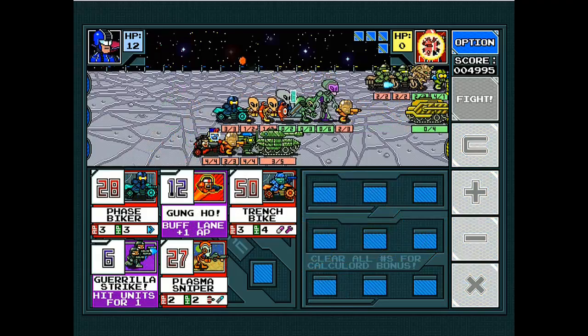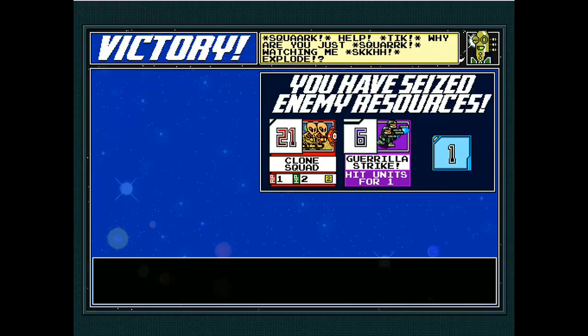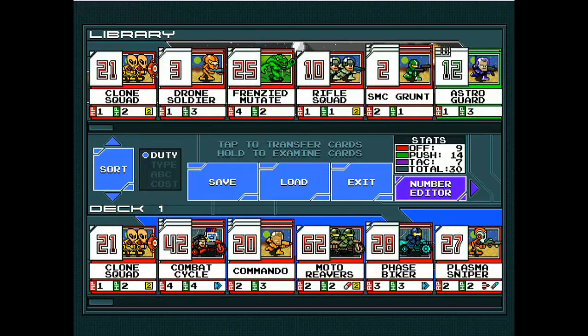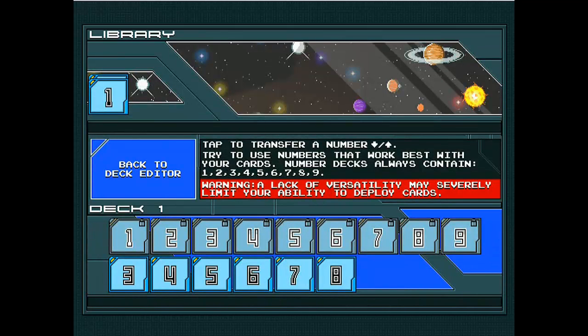Every time you finish a round, you go to the summary screen where you can get more cards. I got a Clone Trooper, a Gorilla Strike, and an extra one. This gives me a way to customize my calculator as well as my deck. Your deck can contain up to 30 cards, which you can mix and match with whatever you've acquired in the game. You can also edit the numbers in your deck, which allows more versatility when deploying cards onto the battlefield — more numbers means more options.